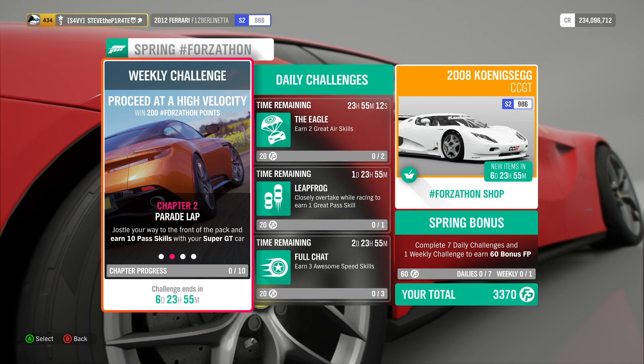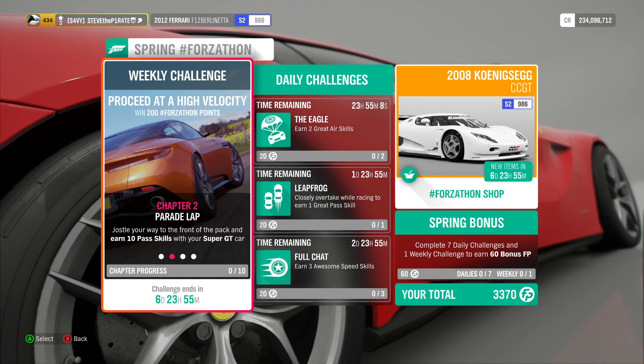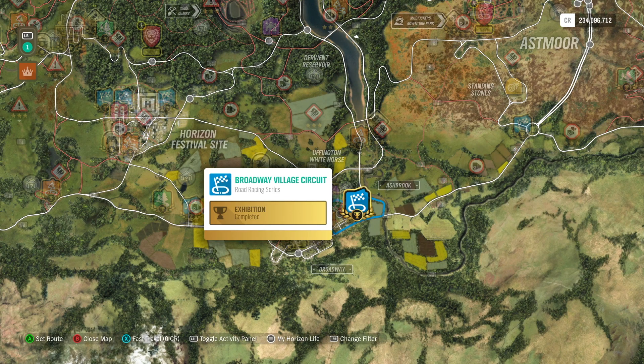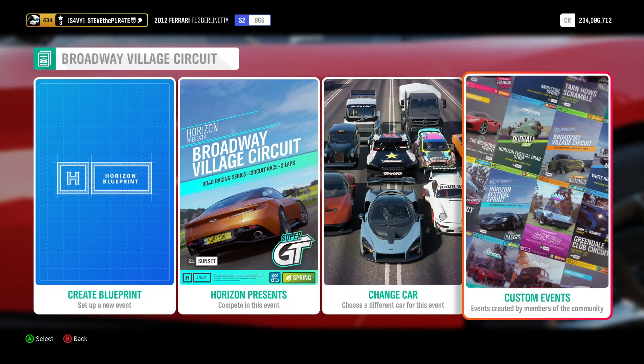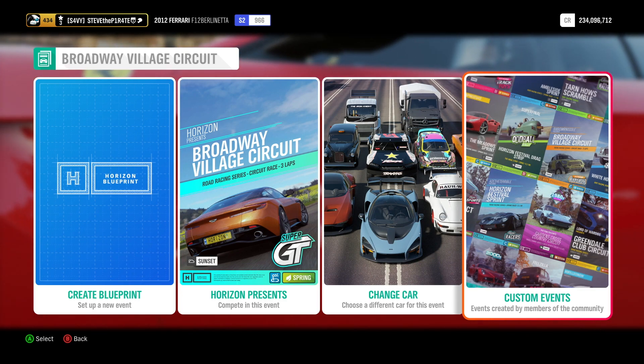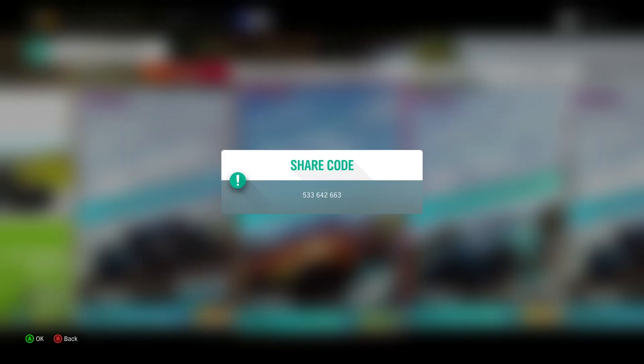Chapter 2: Parade Lap. Jostle your way to the front of the pack and earn 10 pass skills with your Super GT car. Pass skills can only be achieved during a race, so to make this easier, I've created a race right here at Broadway Village Circuit. Enter the event, select Solo, add me as a friend on Xbox and then select Custom Events, where under Friends and Followed you will find this event called Easy Pass Skills. If you don't want to add me as a friend, the share code is 533-642-663.